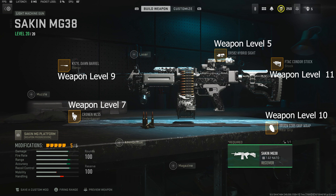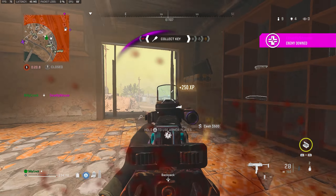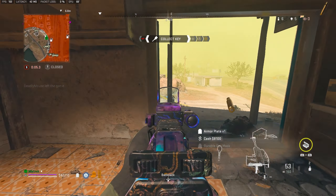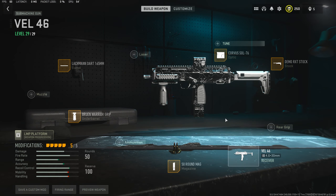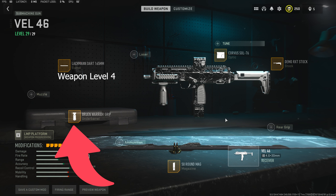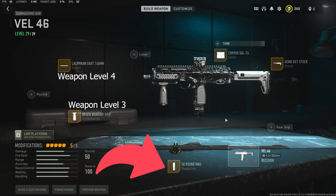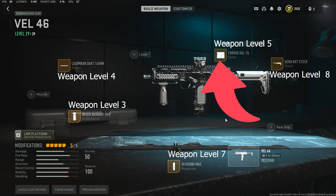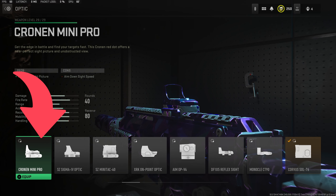Now moving over to the beginner attachments for your secondary weapon, the VEL 46 submachine gun. On this gun we'll mainly be focusing on mobility, recoil control, and hip-fire accuracy. The full build can be seen on the screen now, but each attachment is unlocked at the following weapon levels: the Lachman Dart 165mm at weapon level 4, the Bruin at weapon level 3, the 50 round mag at weapon level 7, the Demo RXT Stock at weapon level 8, and the Corvus Soul 76 at weapon level 5. If you have any other low zoom optic with a clear precision sight, take that instead — my personal favourite being the Cronin Mini Pro.